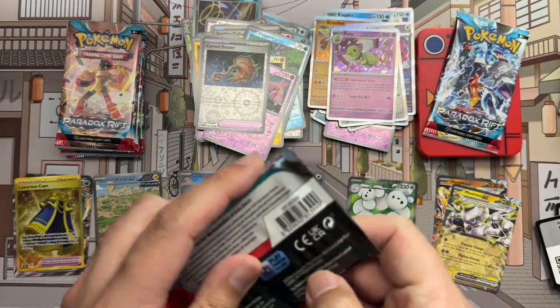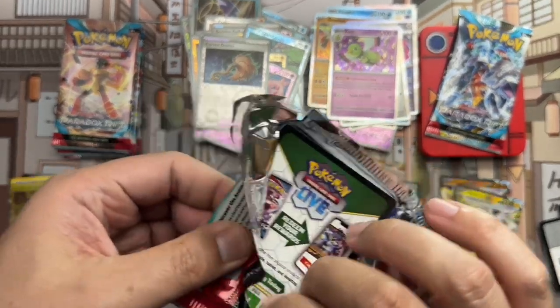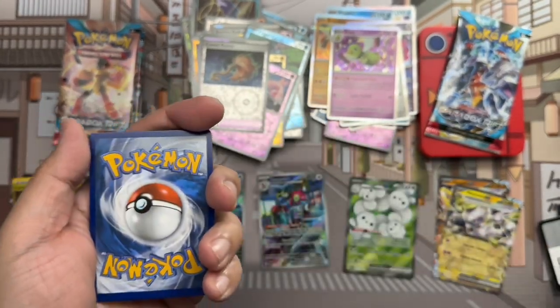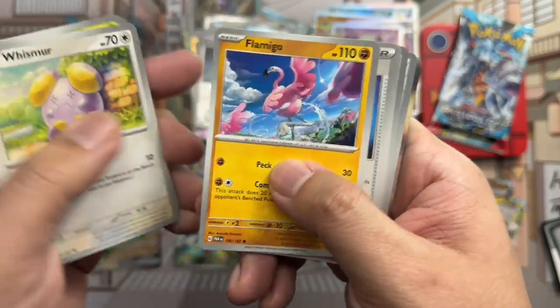I still don't know why people don't like gold cards — I don't think they're bad. Yamask, Surskit, Wimpod, Flamigo, Counter Catcher.